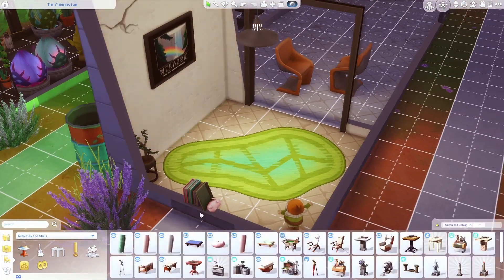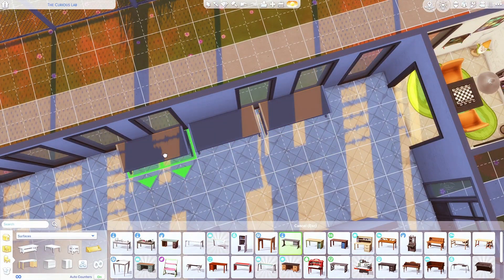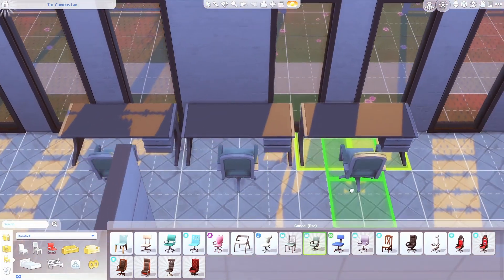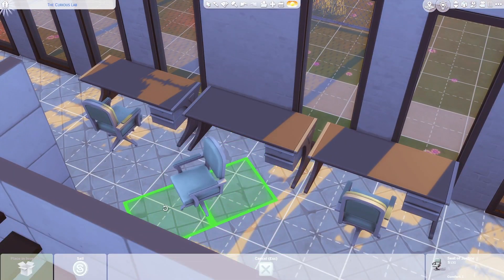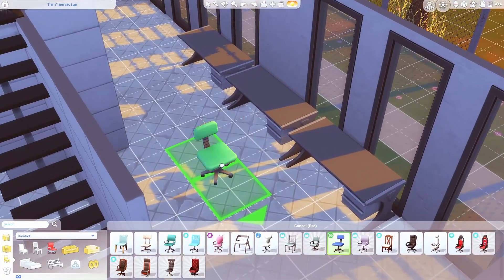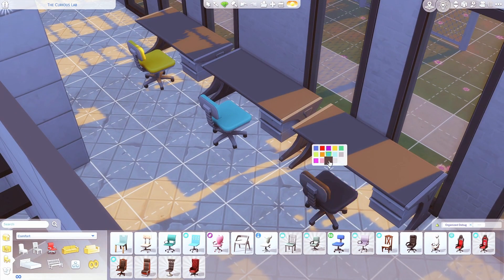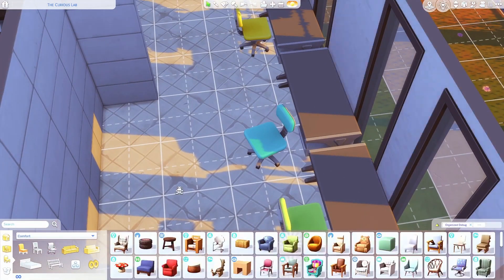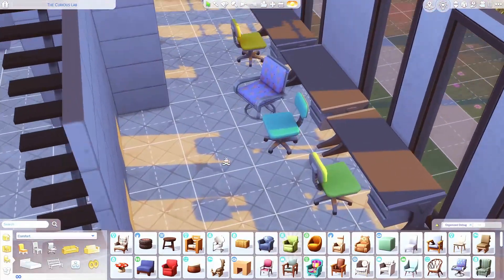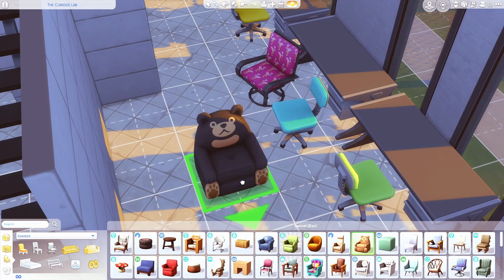We move on to their little living room area. I thought these desks were more of what was left behind by the previous scientists. I ended up messing around with what chairs I really wanted there. In the original there are three desks, and all the chairs are with those desks. I decided to turn it into them leaving the desks there, but with some of the chairs kind of turned around. I'd have to look if they actually have a TV—whenever I redecorate the Curious Lab in The Sims 2, I always give them the TV.